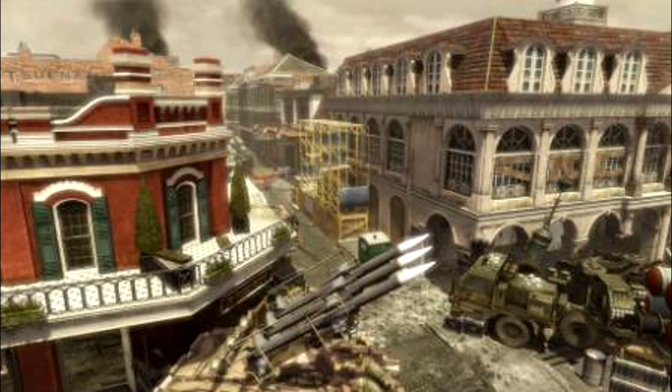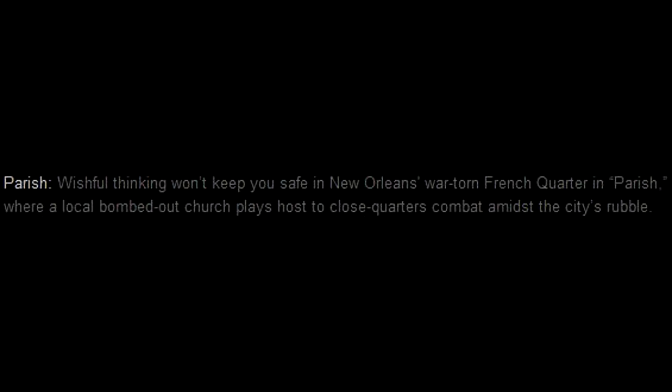Now to the final multiplayer map for Final Assault — it's called Parish. The description says: wishful thinking won't keep you safe in New Orleans' war-torn French Quarter in Parish, where a local bombed-out church plays host to close-quarters combat amidst the city's rubble.